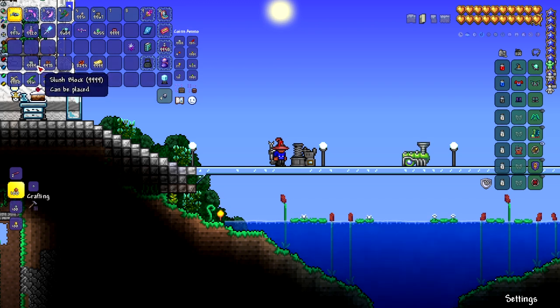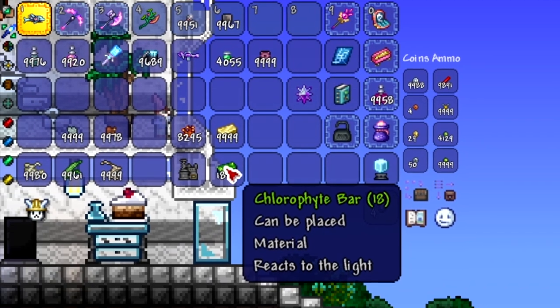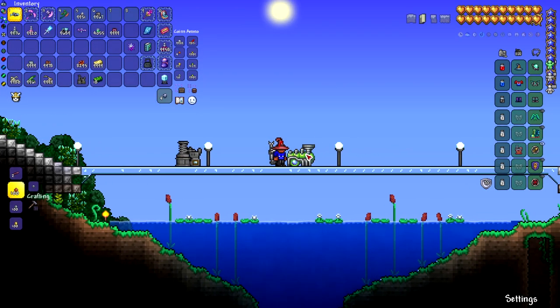But if you take an extractinator and 18 chlorophyte bars to a mithril or orichalcum anvil, you can craft the chlorophyte extractinator. This has a couple of differences from the original.